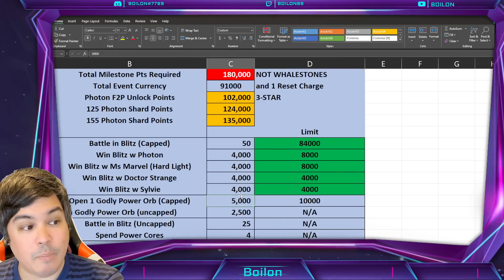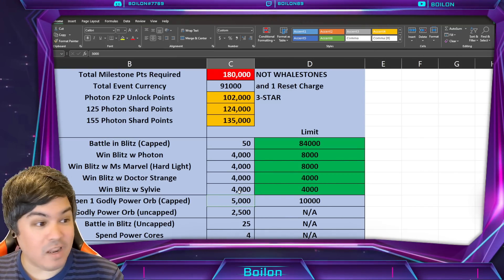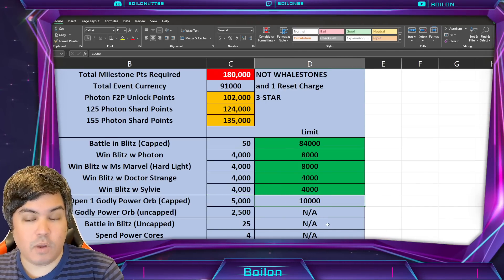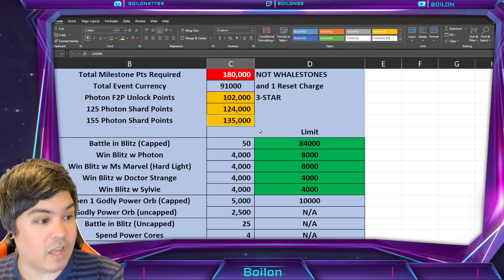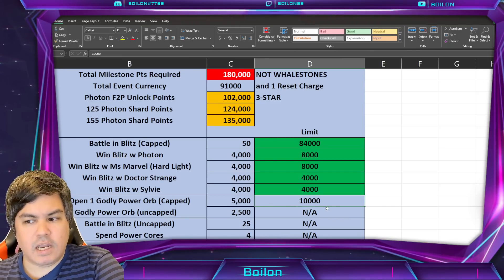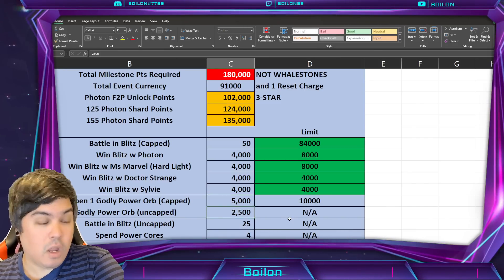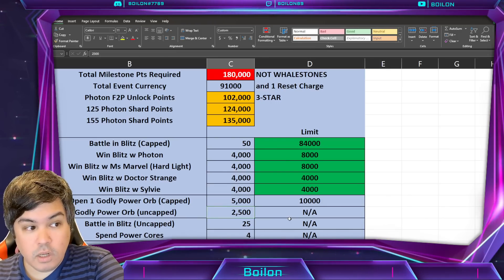There is something called the Godly Power Orb, but I don't know exactly how many of these we are getting. It might be a free claim that we might get. It caps at 10,000 at 5,000 points each — so two orbs for that — and it's also uncapped at 2,500 thereafter. But I don't know how many of these we're going to be getting over the course of the event, so this is not included in the math.